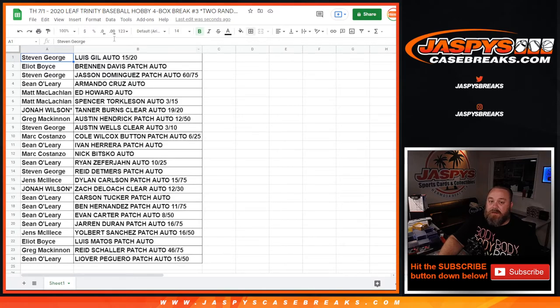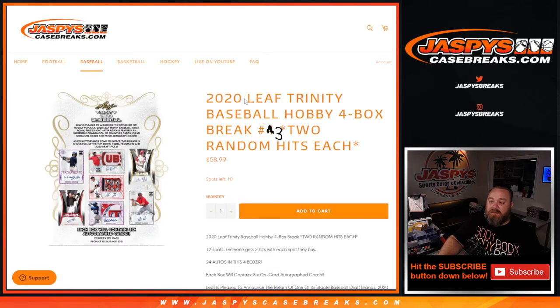And there you go. That was the break — 2020 Leaf Trinity Baseball Hobby 4 box break, two random hits each, Number 3 from JaspysCaseBreaks.com. I'm Sean, JaspysCaseBreaks.com. Thanks for hanging out. We'll see you next time.